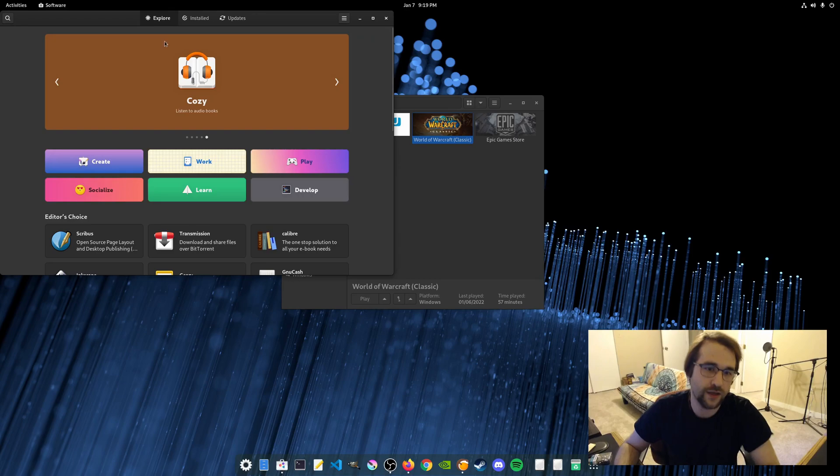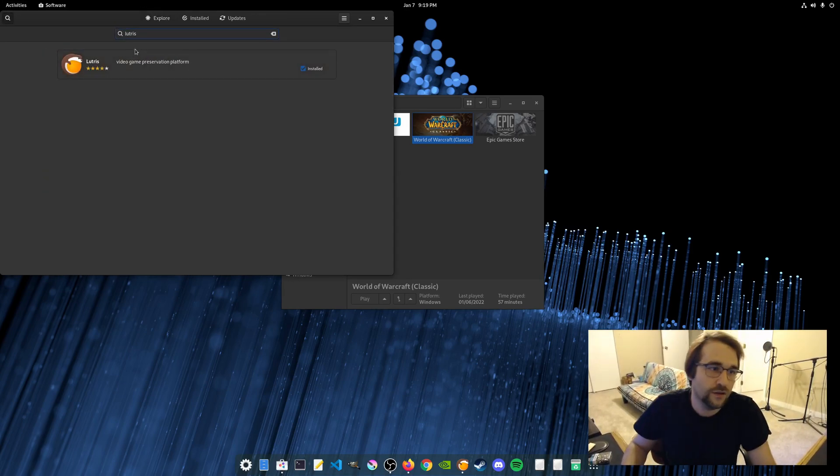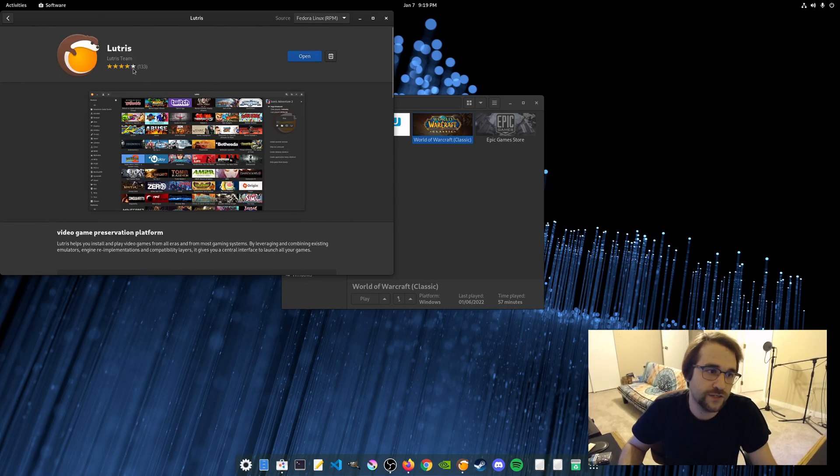You can grab Lutris from your software center — generally just search Lutris and grab it there. I just get it as part of the RPM Fedora repositories.